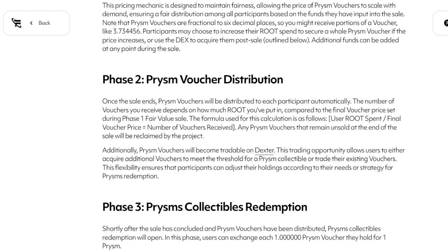Phase two: prism voucher distribution. Once the sale ends, prism vouchers will be distributed to each participant automatically. The number of vouchers you receive depends on how much root you've put in compared to the final voucher price set during phase one. Any prism vouchers that remain unsold at the end of the sale will be reclaimed by the project. Additionally, prism vouchers will become tradable on Dexter. This trading opportunity allows users to either acquire additional vouchers to meet the threshold for a prism collectible or trade their existing vouchers — ensuring participants can adjust their holdings according to their needs or strategy.